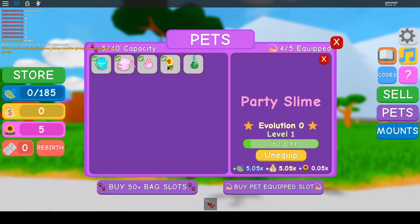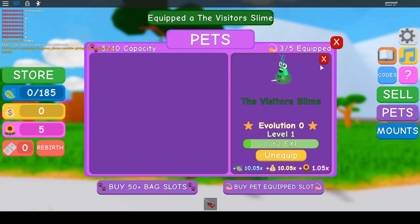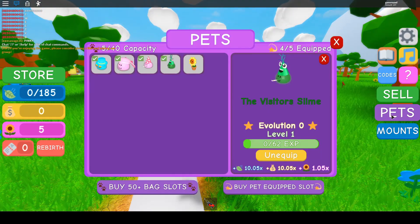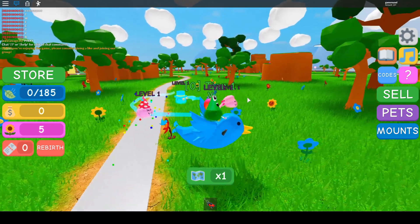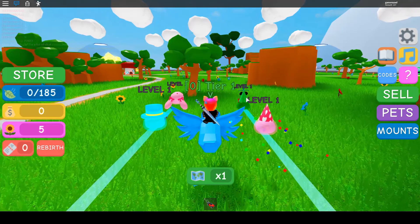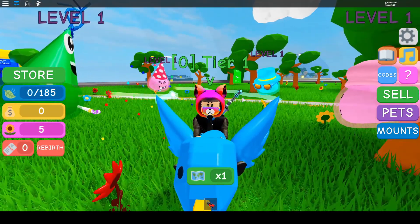I'm going to unequip the sunflower because it's not that useful, and equip the visitor slime instead. So that's all six codes - five pets and one Twitter hoverboard mount. That was all for today. Thank you so much. If this video was helpful, make sure to subscribe and like this video, watch my other videos, and I'll see you guys in my next video.